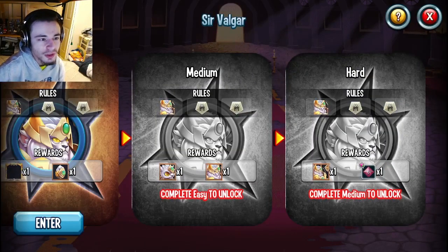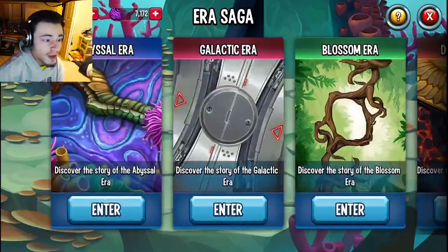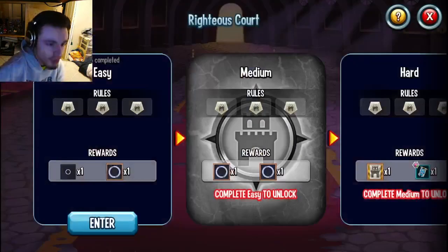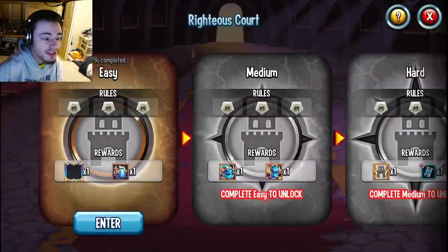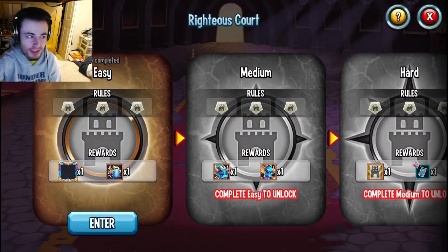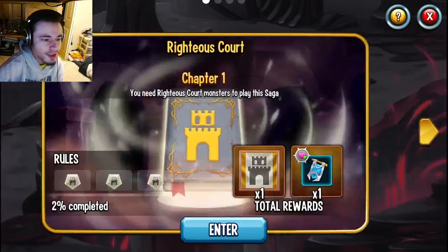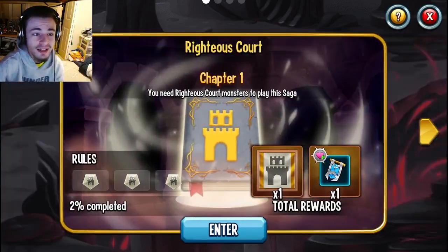Completing all three levels of each of these aerosagas will help you get gems. Not only that, but Sir Valgar is also in one of the new aerosagas in the Righteous Court book, so you can use him in here as well to get even more gems. With all three combined, you can get around 300 to 400 gems, which is really amazing, so definitely make sure to do those aerosagas.